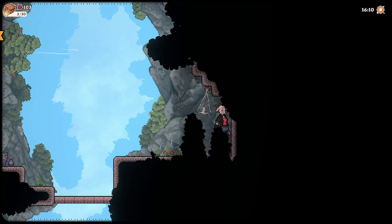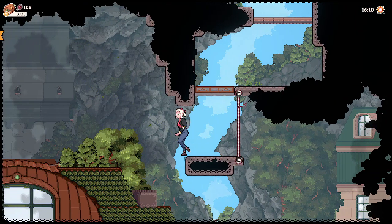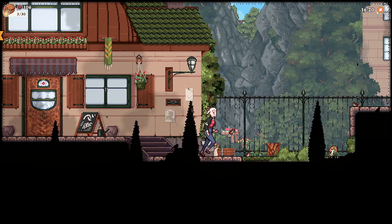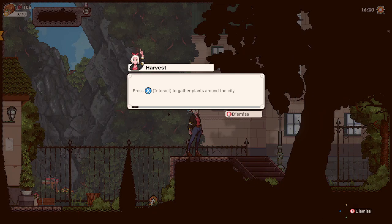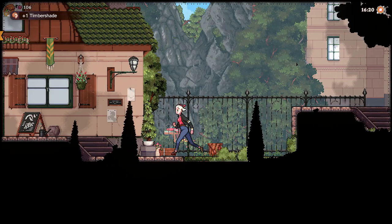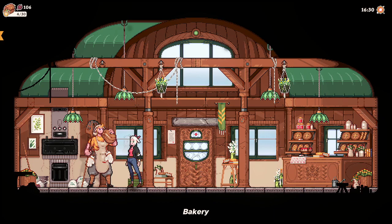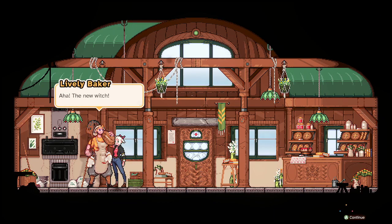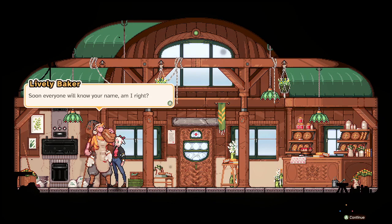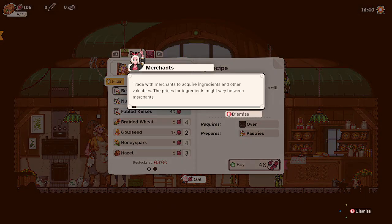Hold down A to jump through or go through platforms. It's all about gathering ingredients and just seeing if you can make stuff with them. "The new witch — soon everyone will know your name! Everyone shall know that you got your finest baking ingredients from Signi!" Trade with merchants to acquire ingredients and other valuables — the prices of ingredients may vary between merchants. I've got 106 of the currency. I could get some recipes — requires oven, but I don't have an oven.